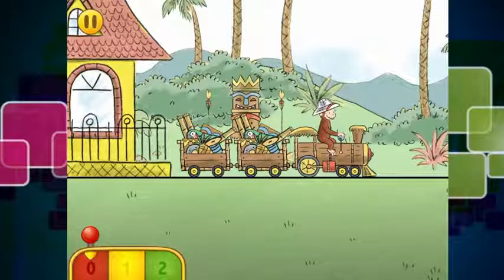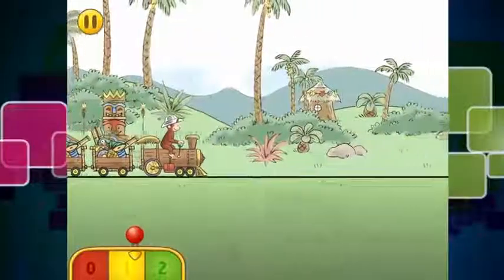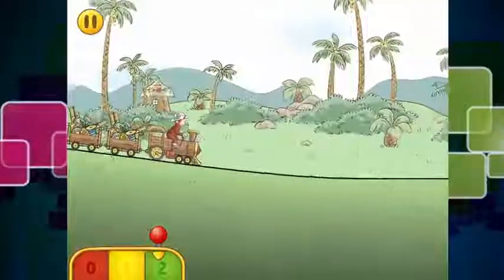So at the bottom as you can see there are a couple of gears — gears 0, 1, and 2 — and we need to control these gears which control the speed of how fast George goes in the train. So there is gear 1, there is gear 2, and as you can see it is quite a bit faster.